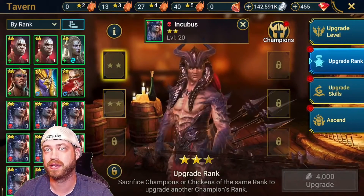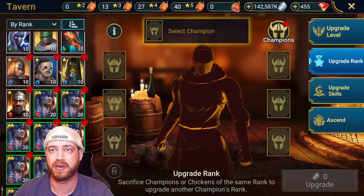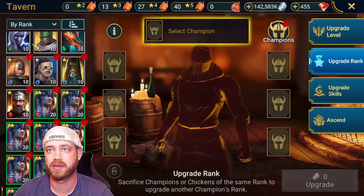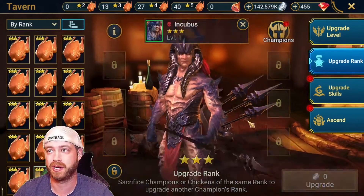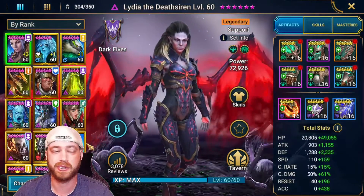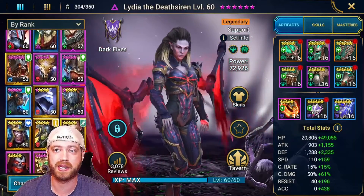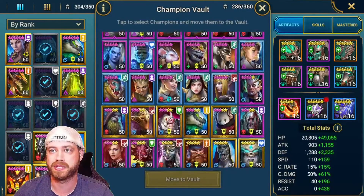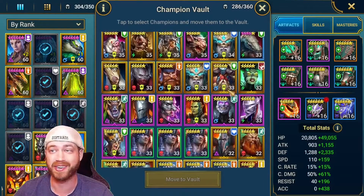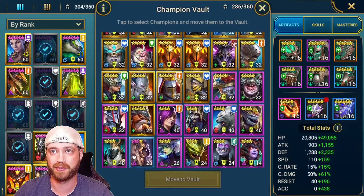Spend time now by farming, getting the experience up, leveling up these guys, just so you have people ready to go for that champion training event. Another big tip for that event — don't level up your five stars until that event. If you have a bunch of five stars — like legendaries — that are just sitting there, you kind of level them up to level 32 or 33 and you get a crap ton of points. And you can do that pretty quickly too. Most of my five stars are already leveled up because that's what I do for champion training.